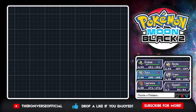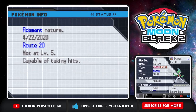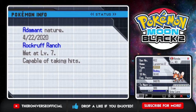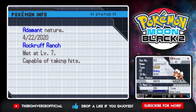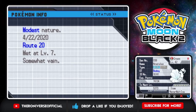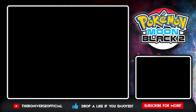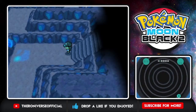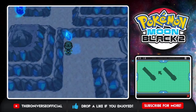I'll swap those out. Is anyone else holding awful items? Graham is still good with the Expert Belt. Rhonda's still doing very good with the Wide Lens and is very close to a level up. Toto with the Magnet - good. Crest with the Never Melt Ice, and Lawrence with the Charcoal. We're looking pretty solid. We have an Amulet Coin but we don't really need the money right now.